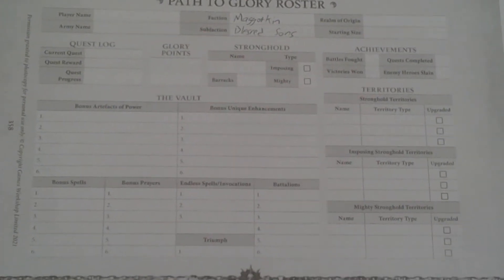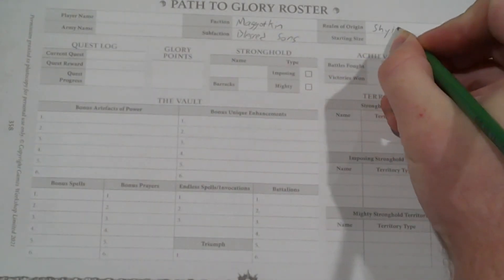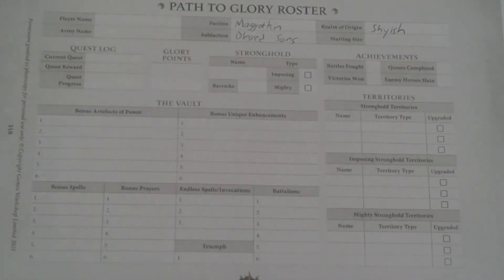We also get to choose our realm. The realm of origin, I don't think has much of an impact game-wise, but it is cool. These particular Maggotkin are founding their warband in Shyish. The reason is they have been blessed by Grandfather Nurgle with such an abundance of feculent, pustulent life, and they cannot stand the fact that the realm of death seeks to destroy all of that. So they come as heroes to bring life to the realm of death. That's step one — choosing faction and realm: Maggotkin, Shyish.